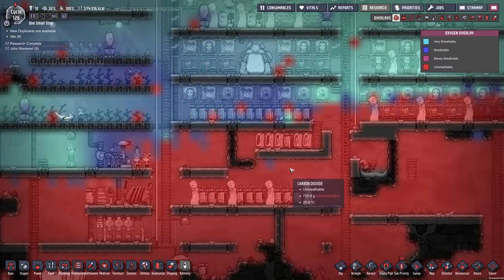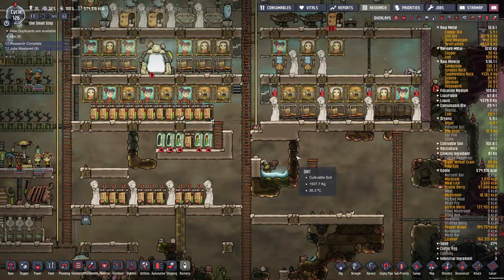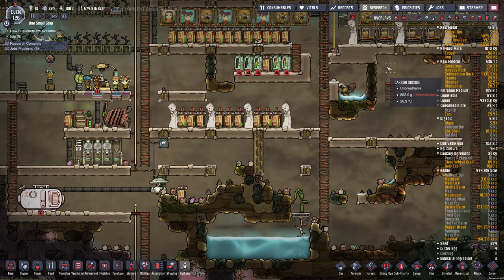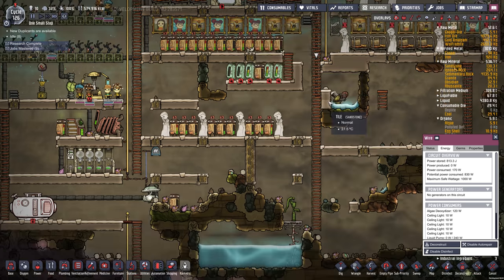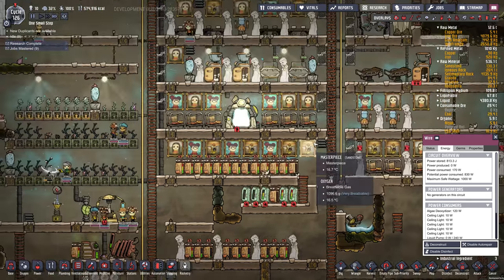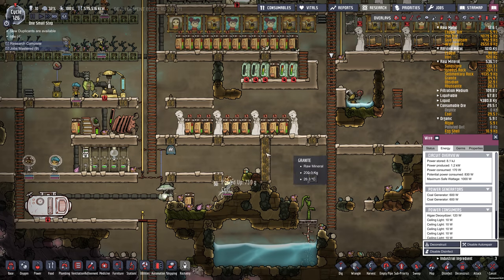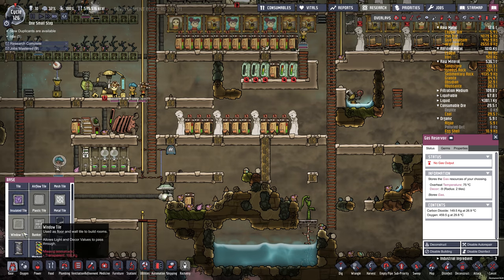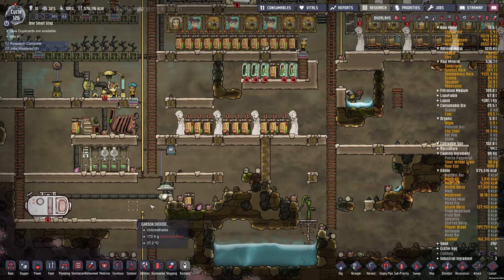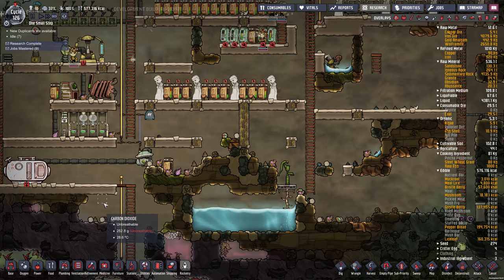We've got major oxygen problems here. There's a bit of an issue — I need to get rid of this floor. Maybe I should have put the pump over here. We could put a pump over there as well just to pull that CO2 out, but the problem is more the oxygen pressure than the CO2. The CO2 is gradually moving over, but probably not fast enough. This tank is going to fill up already — 150 kilograms. Full. We need a CO2 scrubber, big time.